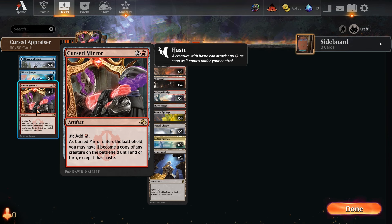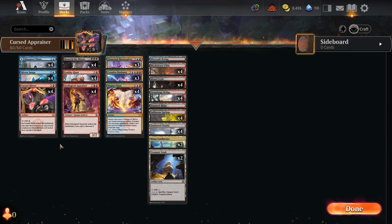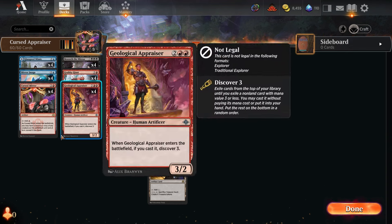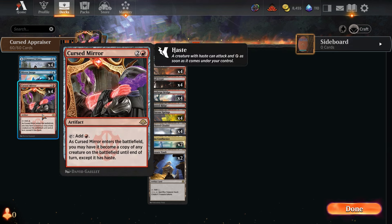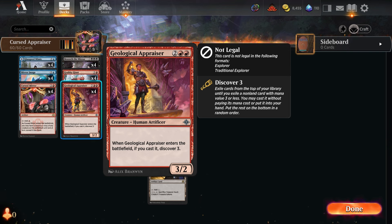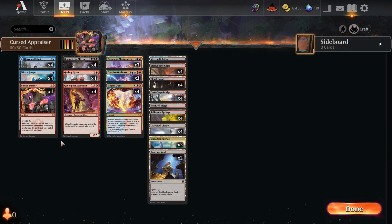That last part — except it has haste — is huge for this deck. Previous iterations of the Geological Appraiser combo had to get lucky with the recruiter, which kind of randomly gave some of your guys haste, but the fact that you can play four Cursed Mirrors with Geological Appraiser is key. Geological Appraiser is a four mana 3/2 that, when cast, lets you discover three. It works really well with cards that can copy it, because if you discover into a card that copies it you'll get another Geological Appraiser, which will discover three, which will discover into another card that copies it. So the entire deck is just spells that cost three or less that copy Geological Appraiser.